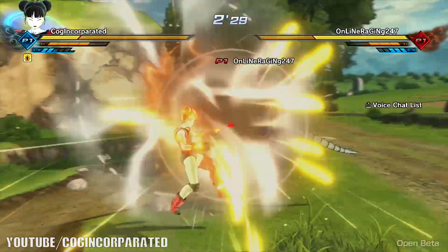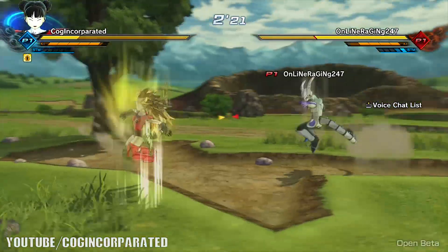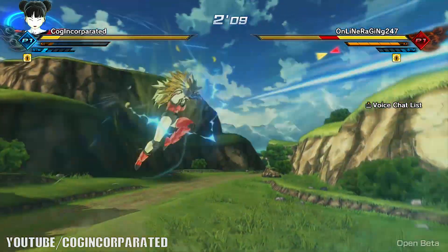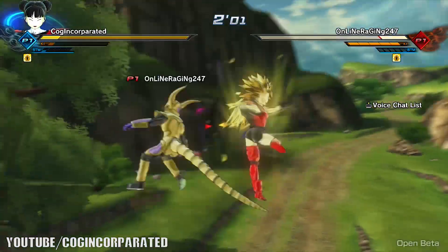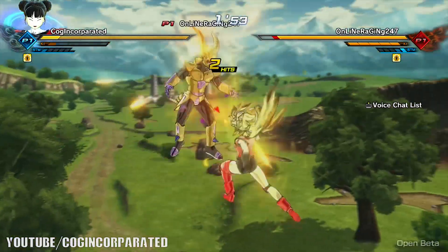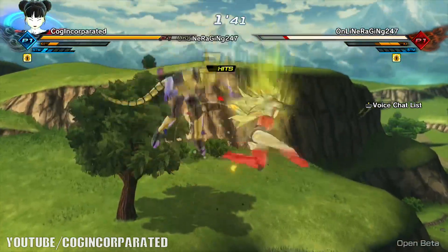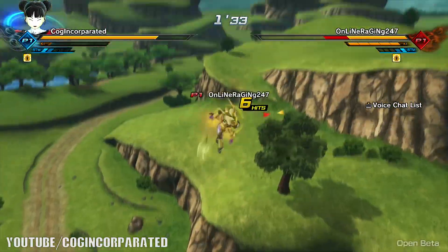If you're already Super Saiyan 1 with three ki bars, you just need two more and you can jump straight to Super Saiyan 3. There's an incredible damage boost as Super Saiyan 1, and even more as Super Saiyan 2 and 3. Note that you don't get these transformations through parallel quests — you get them by progressing your character and distributing boost attribute points into the ki section.